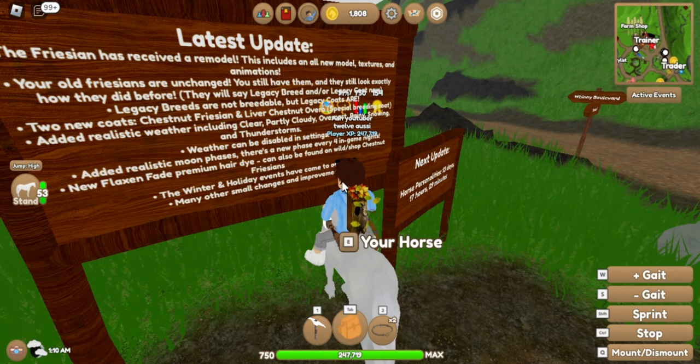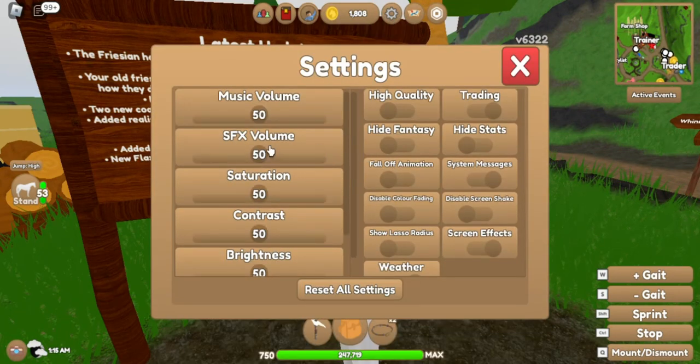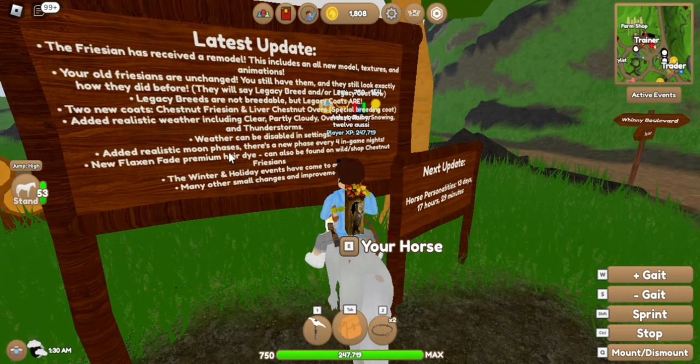Weather can be disabled in settings, so if you don't like the weather, go into your settings and you can turn that off. Also added realistic moon phases - there is a new phase every four in-game nights.